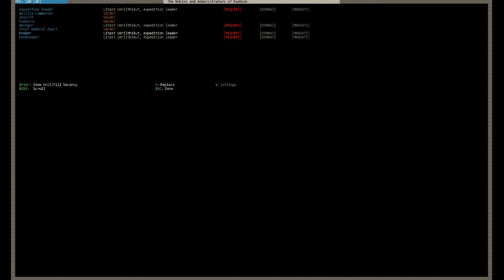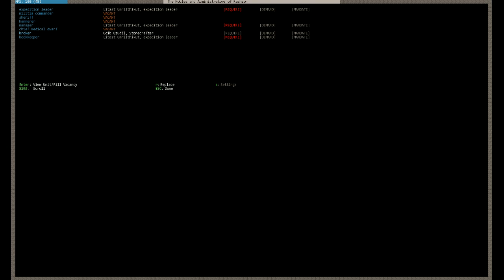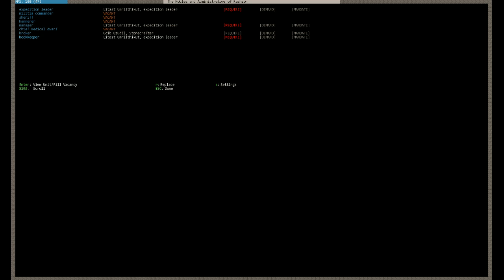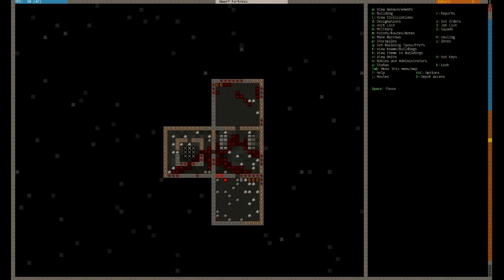Actually I just saw we have a stonecrafter who's an etiquette appraiser — so we'll make him the broker. The broker is required for trade. The bookkeeper has settings on it. So you press S and you want to tell it to be on the highest precision, which means he'll count every damn thing. We know he needs requirements, so we need to make him an office.